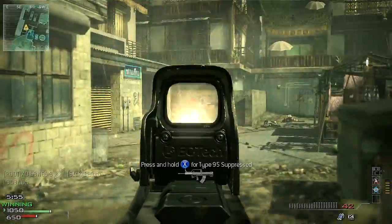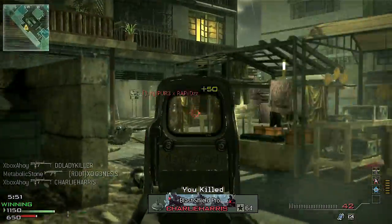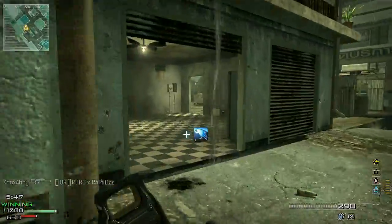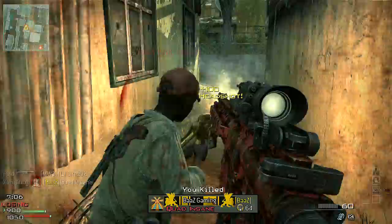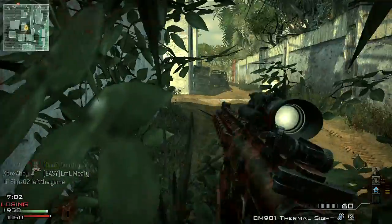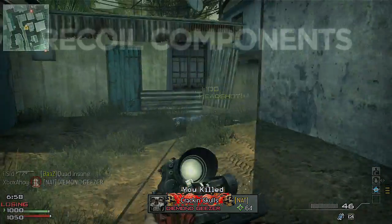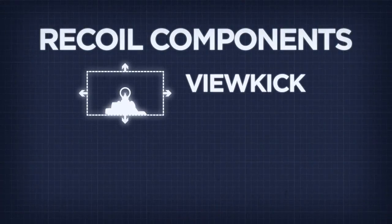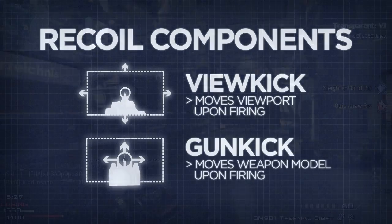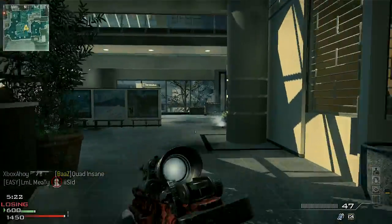First of all, your shots will always land at precisely the indicated point of your sights. There's no random spread while aiming, nor does any recoil effect alter this. What recoil will do is move the location of your sights when firing, and thus alter the position of any successive shot fired. There are two key elements to this movement: one called view kick, and another factor called gun kick. The former has usually been the principal element of recoil's kick in Call of Duty.